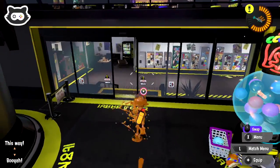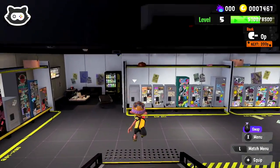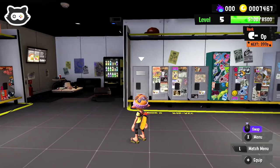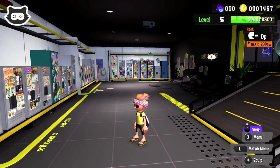In Splatoon 3, the locker room can be found in the main multiplayer lobby just to the right of the terminal. In here you will see your own locker as well as lockers of friends and those you've met in battle. It's pretty cool and simply the best place for inspiration.